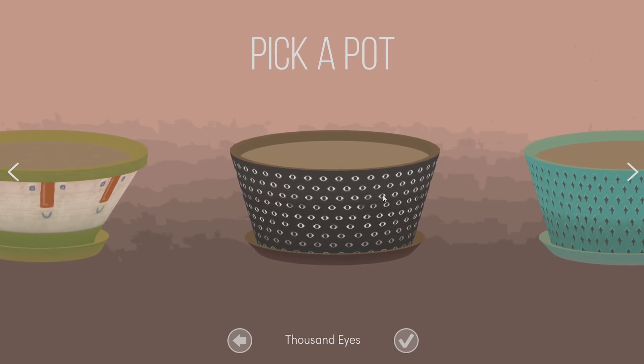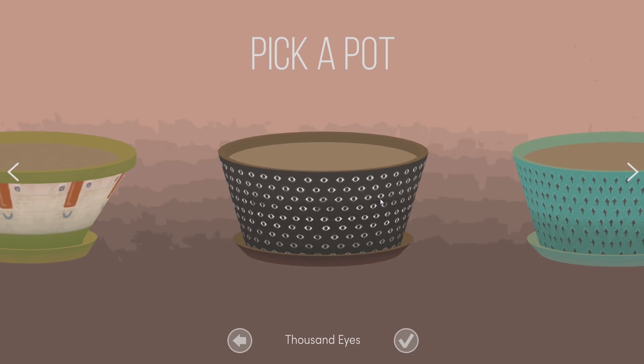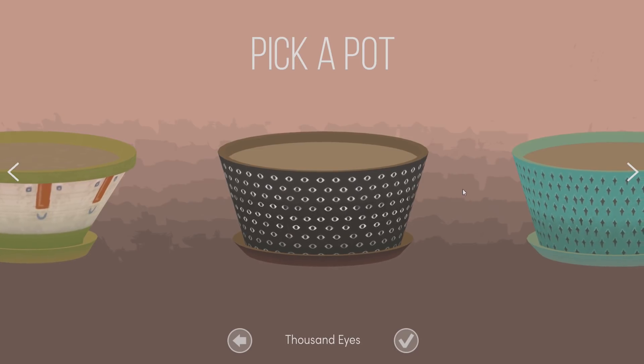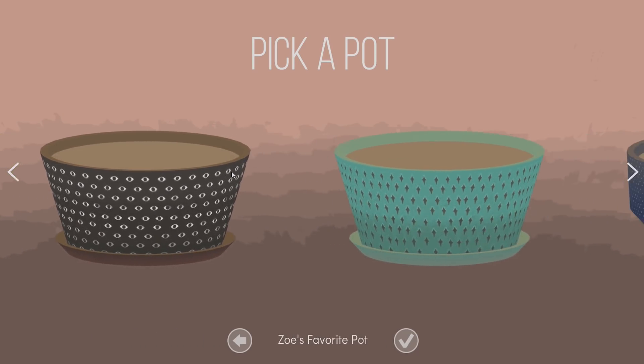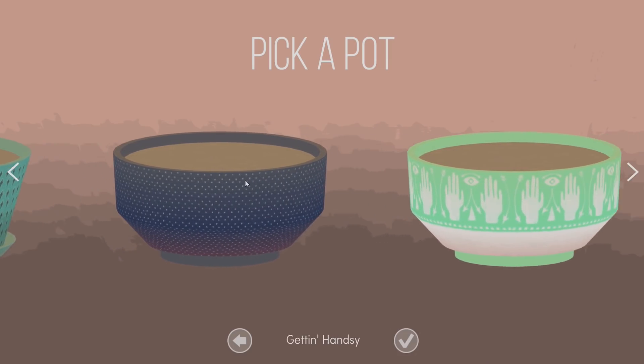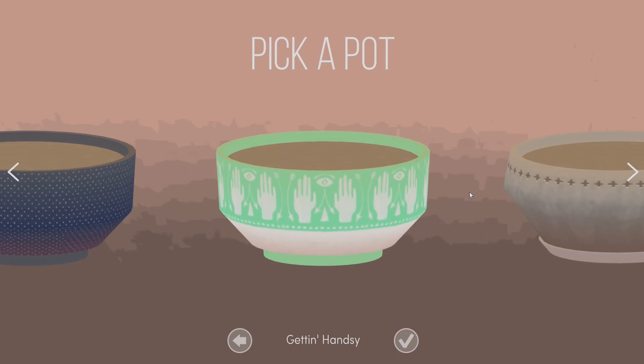If you don't know what succulents are, they're like cactuses, but they look like flowers, and they take very little effort to grow. They're really nice, easy to care for plants — you have to actually try to kill them. Ooh, I like this pot too.